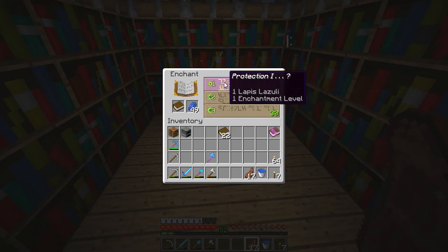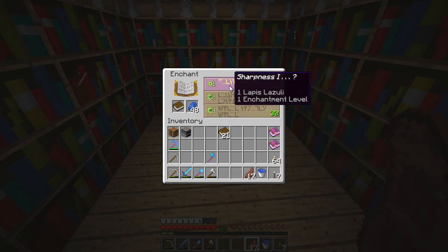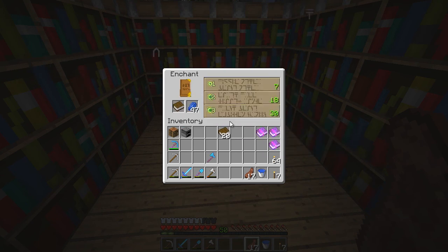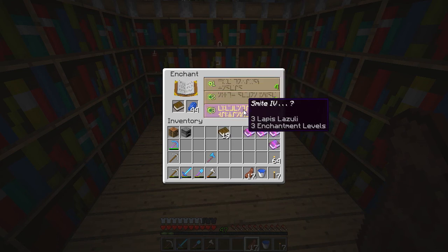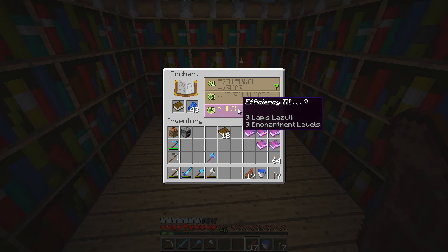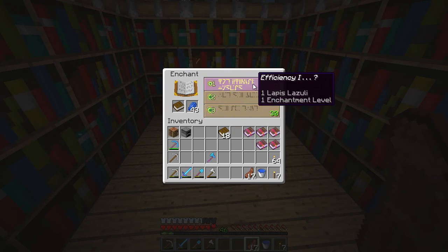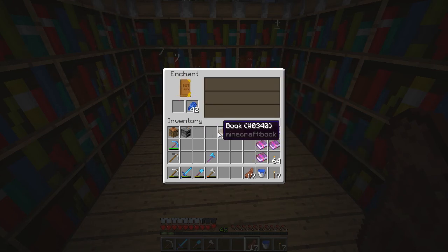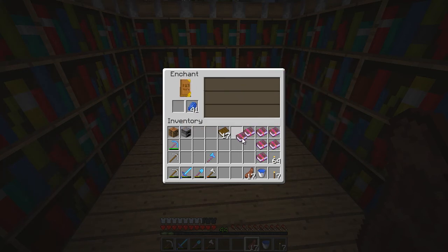Protection, Power 4 - let's go for the protection because that's always nice. Sharpness, Smite - so sharpness. Power, Unbreaking - let's actually do the unbreaking. Smite, Unbreaking 1 - always nice to have unbreaking books. Efficiency, oh Efficiency 3! What should I go for? Let's just do the efficiency one books for now. Efficiency 1, Projectile - definitely efficiency one.